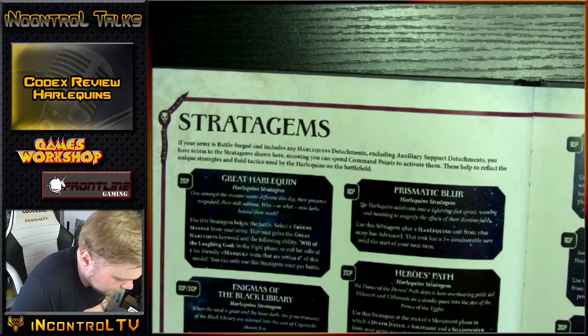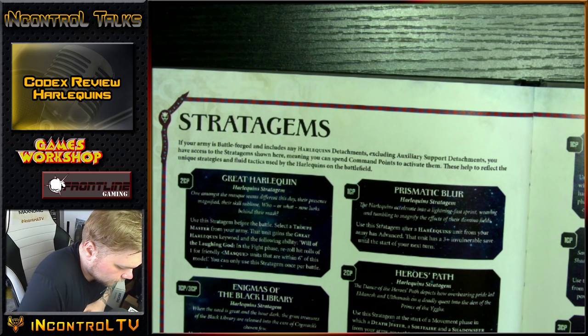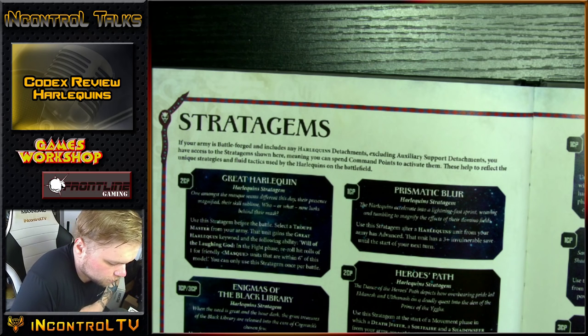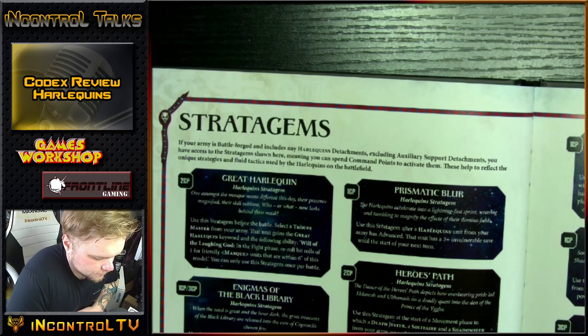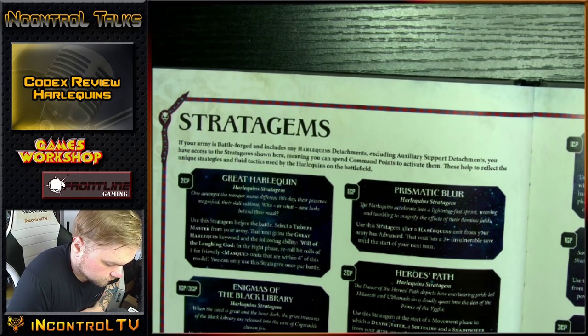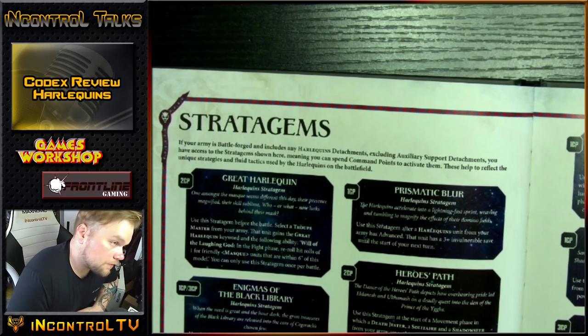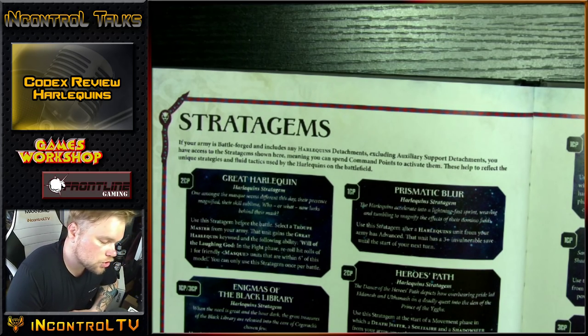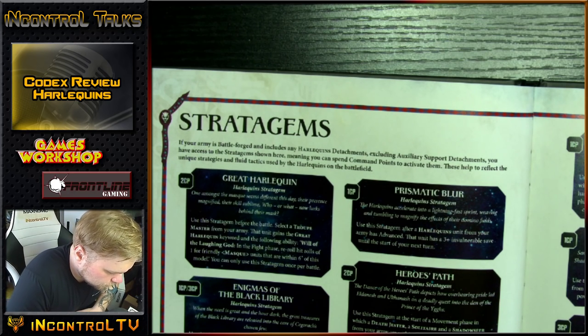Torments of the Fiery Pit: use in the fight phase before attacking with a Harlequin character that has lost any wounds this battle round. Until the end of the phase, increase that model's Strength and Attacks by 2. So you wounded a Solitaire — he's got 12 attacks on the Blitz charge. His strength becomes 5, and with the Harlequin's Caress plus 2, he's now Strength 7, 12 attacks. With the other Mosque form, he's 13 attacks, Strength 7. That's 1 command point, by the way.